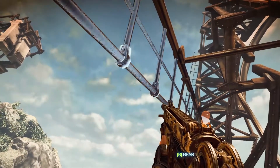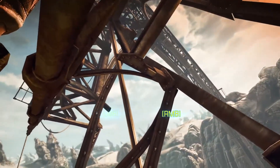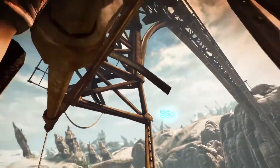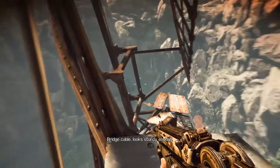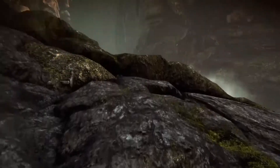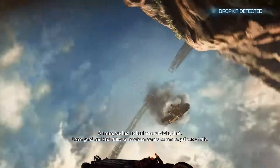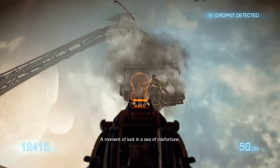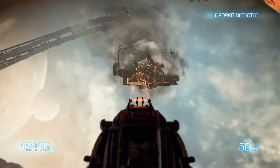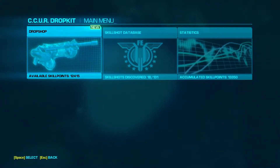Alright, R to grab. Quick time advance. And one over there. Jump. Rope burn all the way down. Oh look, there we are. We had no business surviving that. Some good and kind deity somewhere wants to see us pull out of this - a moment of luck and a sea of misfortune. So that's our little grab sled there. As you can see, I've got 12,000 points now, because I didn't spend any getting all the way up here.